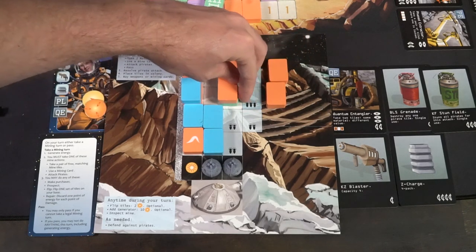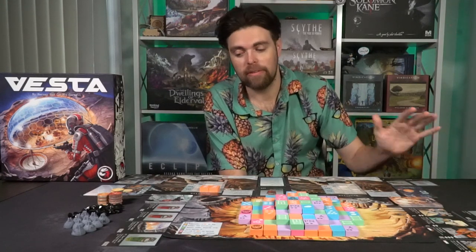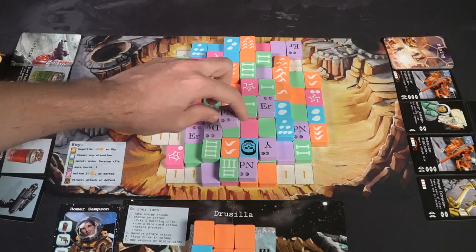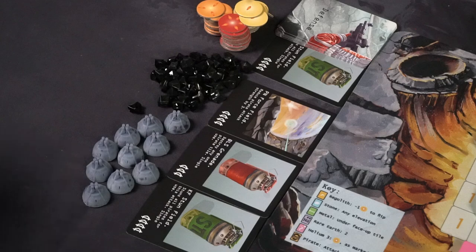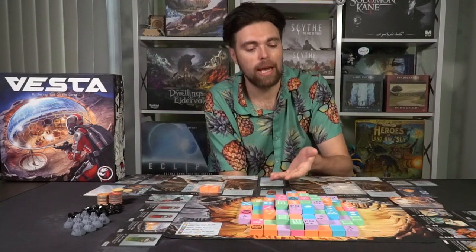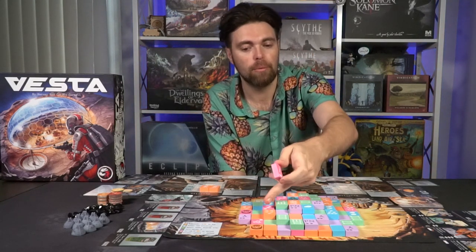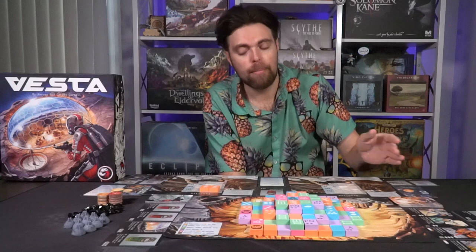Rare earth tiles are the purple ones with a money symbol. When you take them, you can either discard them instantly without placing them and use the currency values on them — two, one, or three currency — to buy new mining or defense cards, or you can place them on your board and flip them later, gaining currency at that point. Helium tiles let you gain energy based on the dots on the bottom left of the tile. Helium tiles always get discarded, whereas purple tiles can optionally be placed for later use.